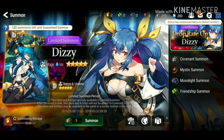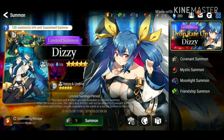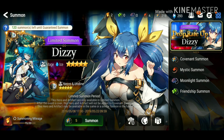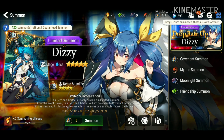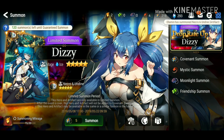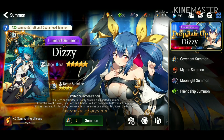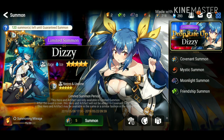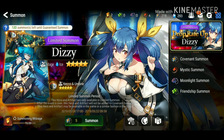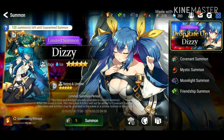What is up guys, X3 Chronic back again with yet another amazing video. Today, as you can see, I have about 40 plus summons that I am ready to use on Dizzy, hopefully pulling her within today's video. We are summoning for Dizzy, the newest Guilty Gear character released with limited summon. Right now there's a guarantee after 120 summons, but let's see if we can get her in 40. Let's jump right into it!